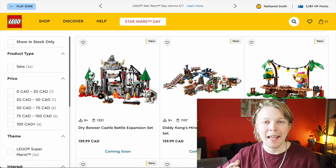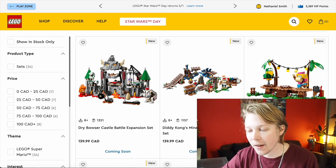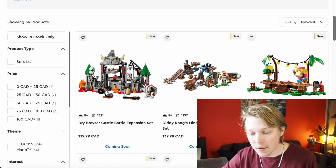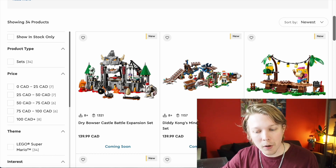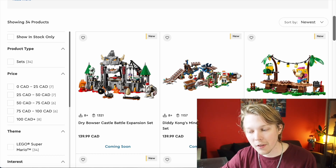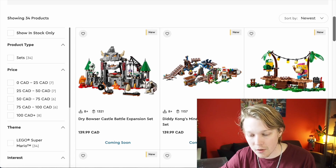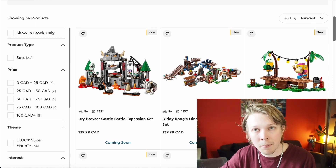We have a Kong-themed wave. This is pretty exciting in my opinion. Still no minifigures or movie-themed sets, but Donkey Kong and the like are still a pretty cool group of characters and sets, and so I'm really excited about these expansion sets. These are some of my favorite ones to have come out since the beginning of the Mario theme. Let's just jump straight into them and take a look.